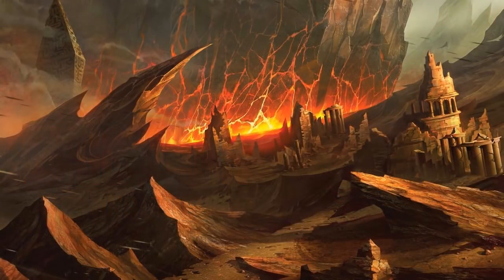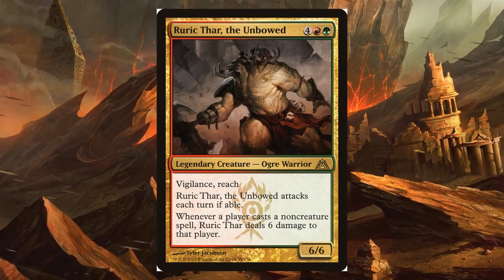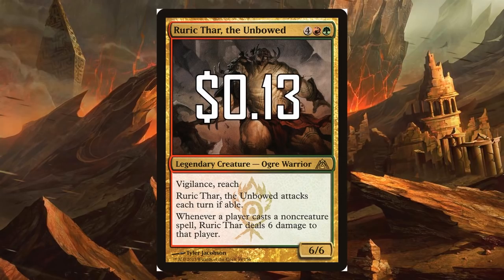The first thing I want to talk about is Rurkthar himself. Rurkthar the Unbound is 4 red-green for a legendary Ogre Warrior. He's a 6-6 with Vigilance and Reach, and he attacks each turn if able. Whenever a player casts a non-creature spell, Rurkthar deals 6 damage to that player. Rurkthar has just been reprinted and is coming in at a whopping $0.13, which makes him perfect for this deck.